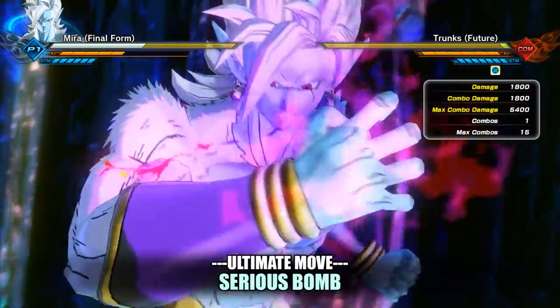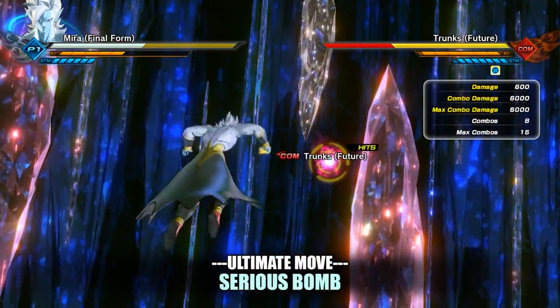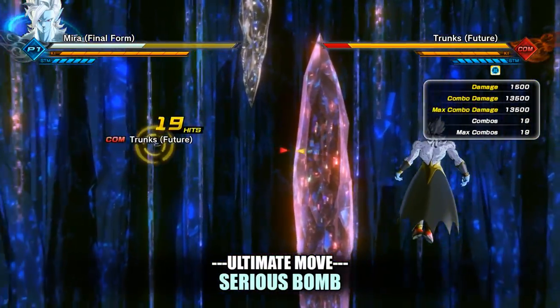Your first and only ultimate, Serious Bomb, after smashing them in the chin with your uppercut, will do an insane 13,500 damage.